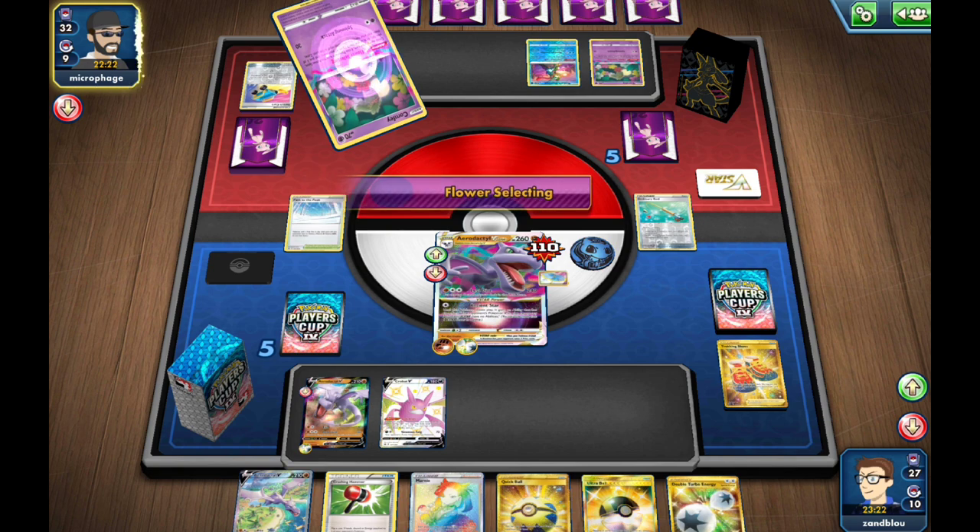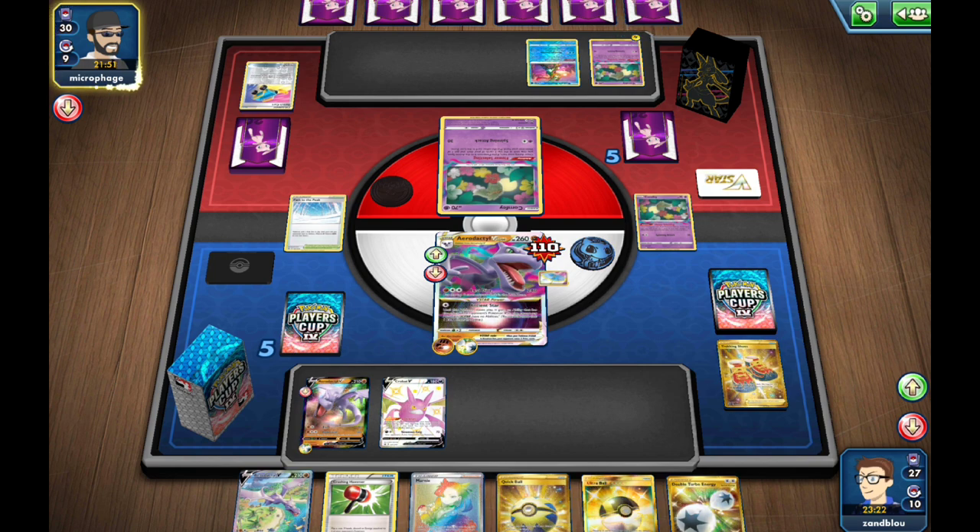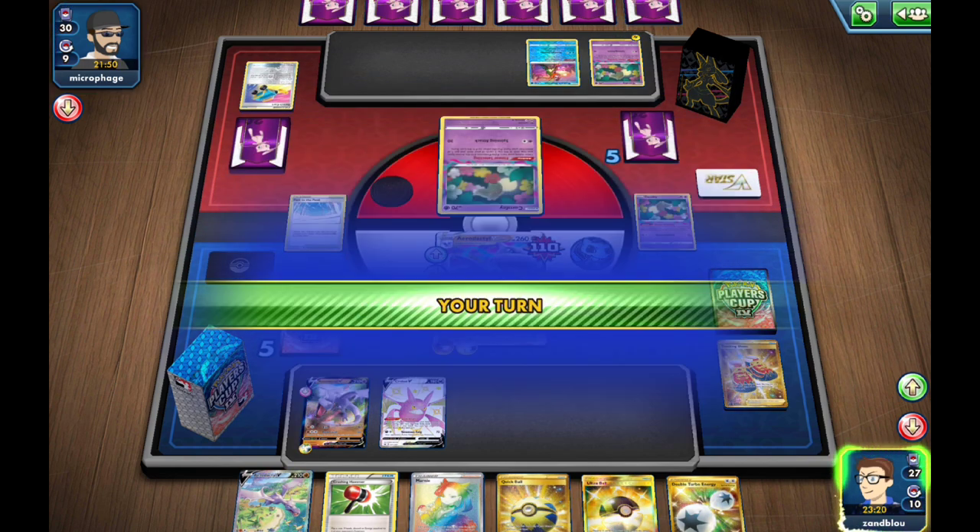They need — if they are playing Amazing Rayquaza or Zamazenta and can just respond and knock out this Aerodactyl, I think we are probably in trouble. But yeah, they don't have it. So I'm gonna Ultra Ball, Quick Ball, Ultra Ball and find another Aerodactyl. Considering how desperate their board is, I'm not going to play this Marnie because I don't want to help them out. I'm gonna hold the Crushing Hammer as well.